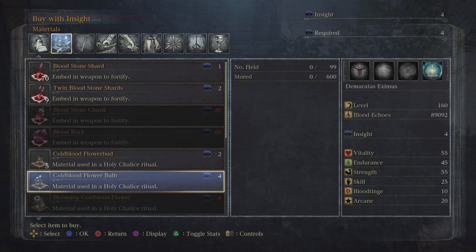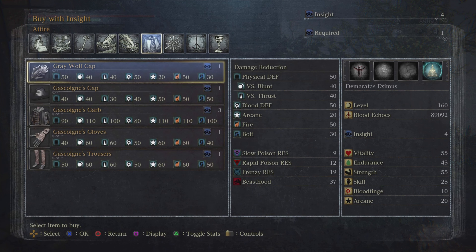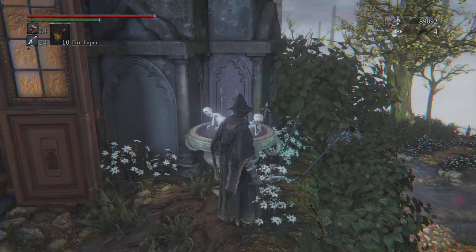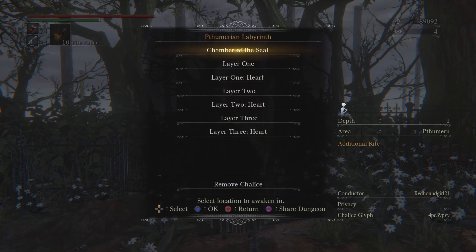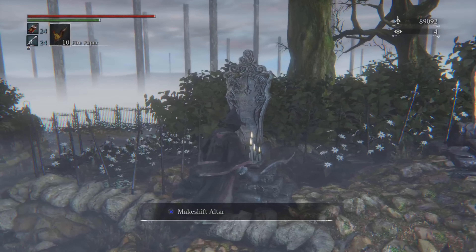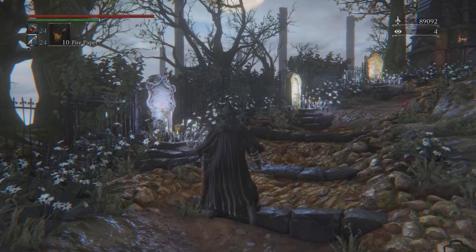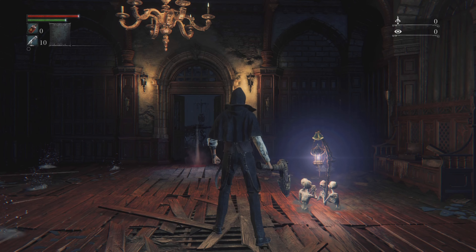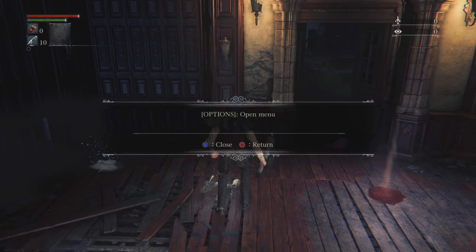Here's an insight vendor. Insight is obtained by defeating bosses or consuming items like Madman's Knowledge — each one gives about one or two insight. The insight you earn can be spent here, but be aware that insight will increase the difficulty of enemies. These gravestones are where you go to start the Chalice Dungeons. Each Chalice you earn through defeating an enemy or finding one can be used here in the Hunter's Dream.